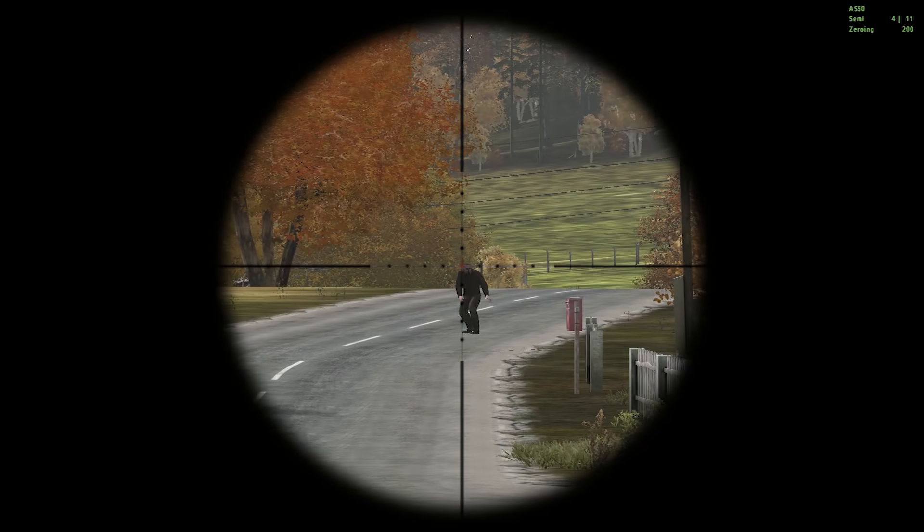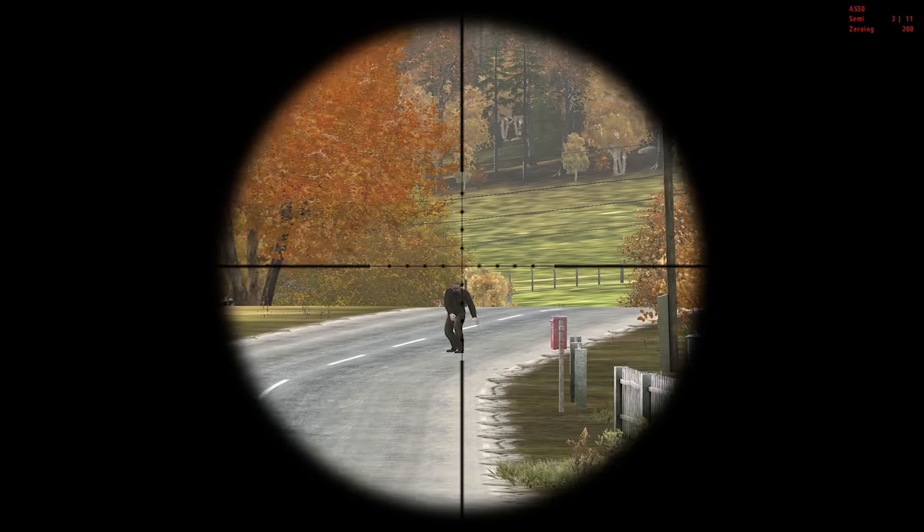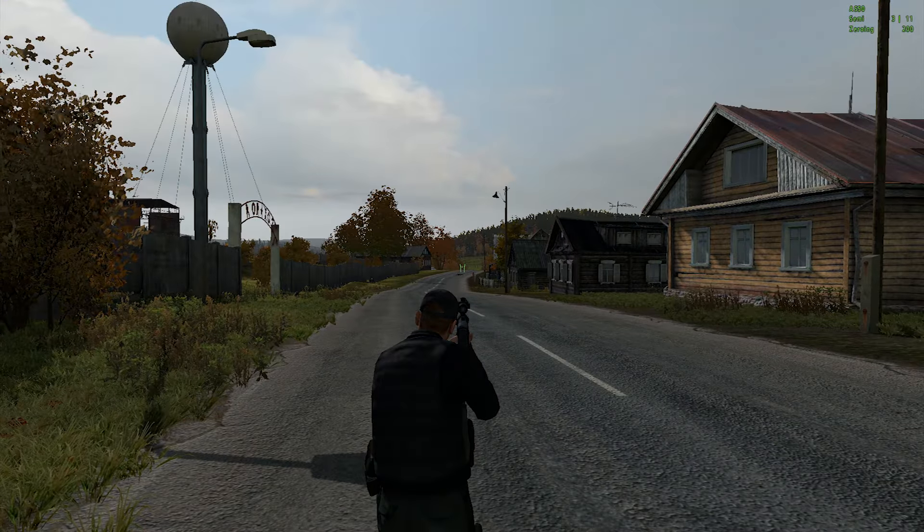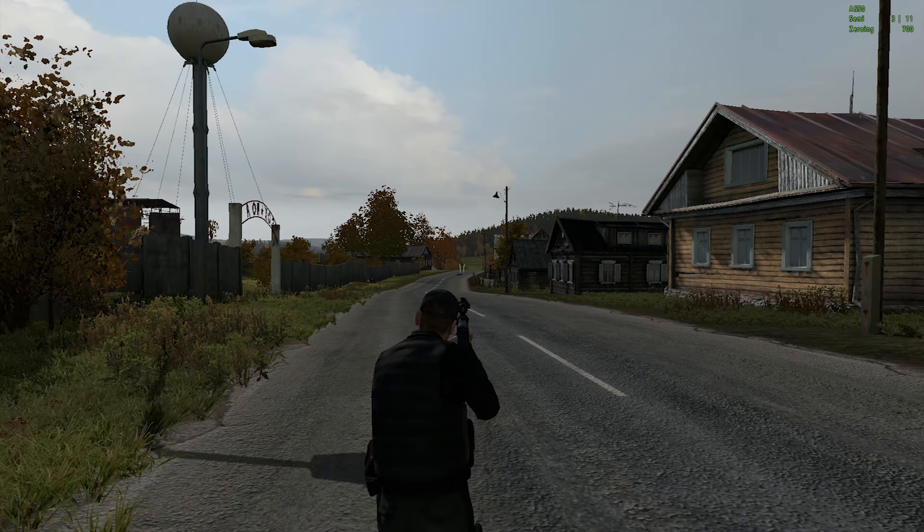The AS-50 does 37,552 damage, so it only takes one shot to kill anyone no matter where you hit them. This rifle can zero up to 1600 meters, which is the longest zeroing capability of any rifle in the game.